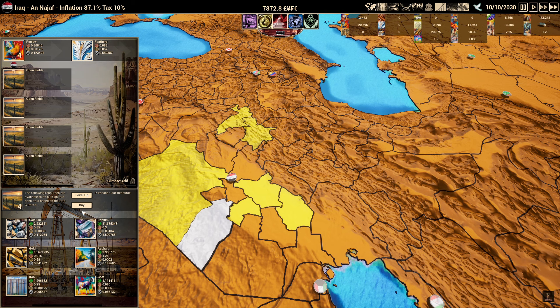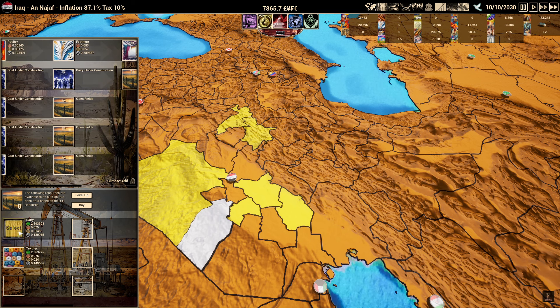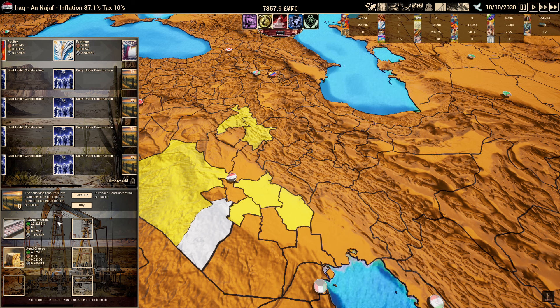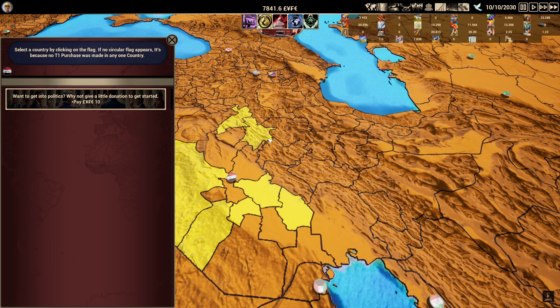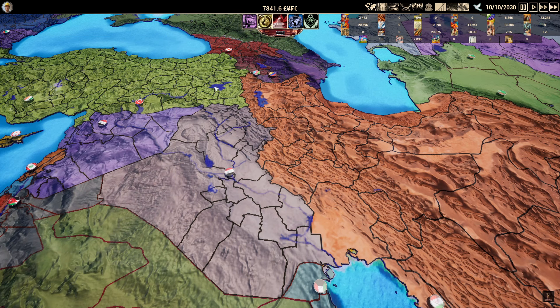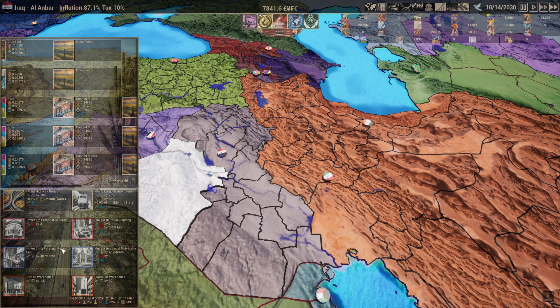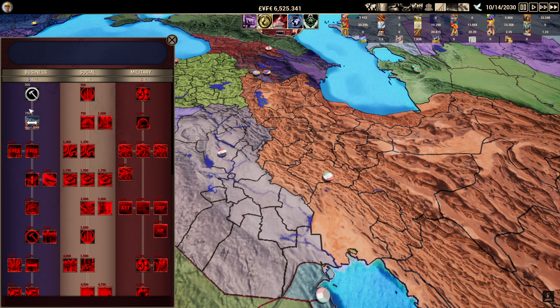We don't have any goats — let's buy goats. With goats we can get dairy, and from dairy we can get cheese or gastrointestinal products (which require research we don't have yet). We notice we're running out of space to build in Iraq, but that's okay — once we reach a certain level, we can buy a business license to work in another country. We also build another university and more storage to increase research output. Our first research perk gives us 5% reduced maintenance costs, which helps.